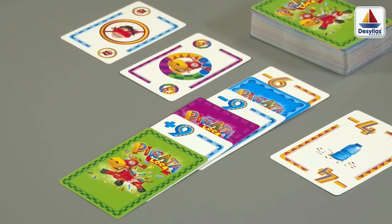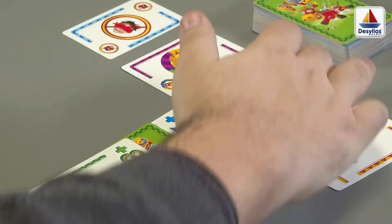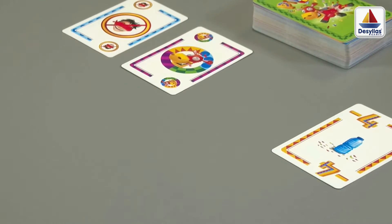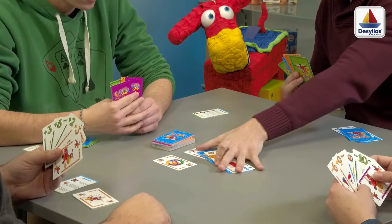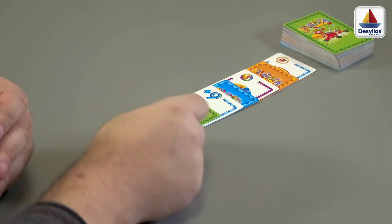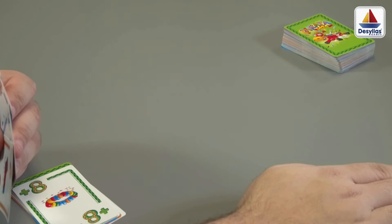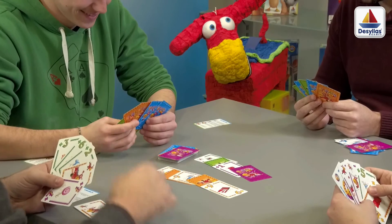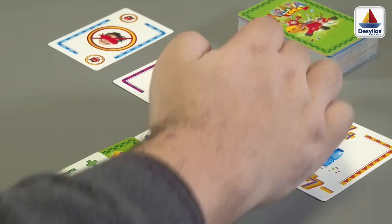When a player places the 7th card on a piñata, he actually hits and breaks the piñata, and collects all the cards of it. In order to hit the piñata, the 7th card must be the same color as the 6th card of the piñata. A round is over when all piñatas are broken, or when the last card of the deck is drawn. The game ends after 3 rounds, or until a player reaches 60 points, in which case that player is the winner!